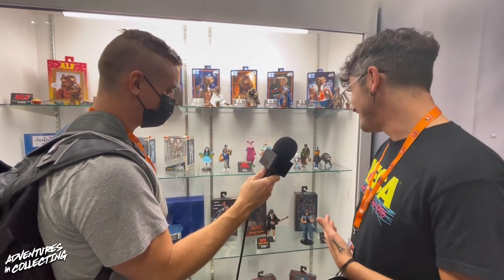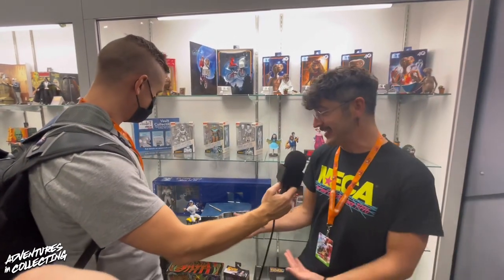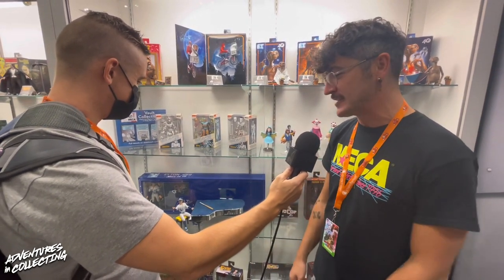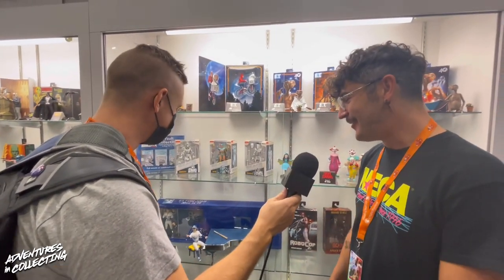Then of course we've got our Retro 8-inch line, designed to be those soft good cloth figures of yesteryear but looking truer to the characters. We love rock and roll at NECA. We've got ACDC, Angus Young, Bond, and Elton John. This deluxe pack is phenomenal — a to-scale piano with his set list on there. He comes with an articulated microphone, his bat, alternate expressions. You can really recreate Elton John live in '75. The top of the piano is velvet.